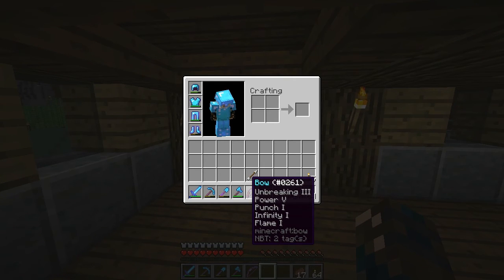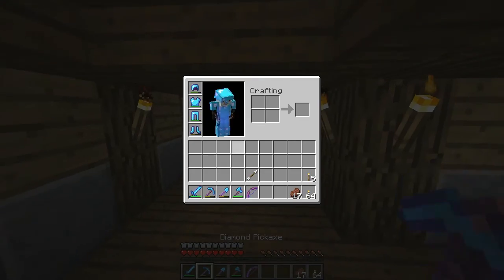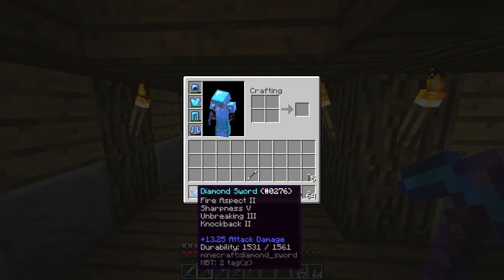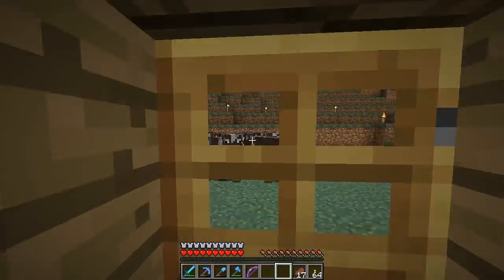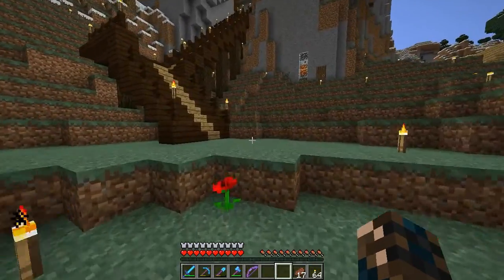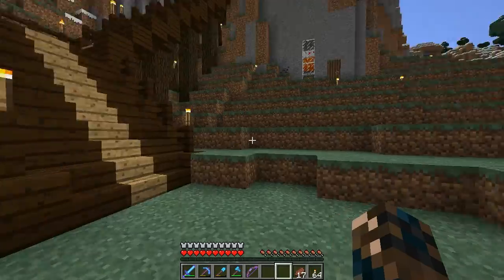I got a new bow - it's Unbreaking, Power 5, Punch 1, Efficiency 1, Flame 1. And my sword is sharpness 5. So I think we are pretty much ready to go kill the Ender Dragon.